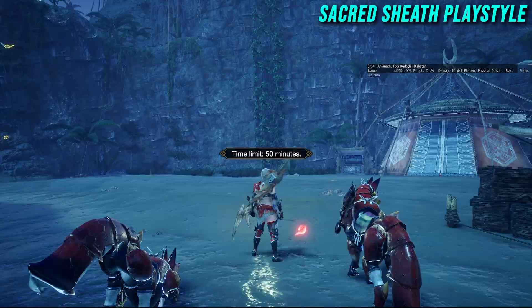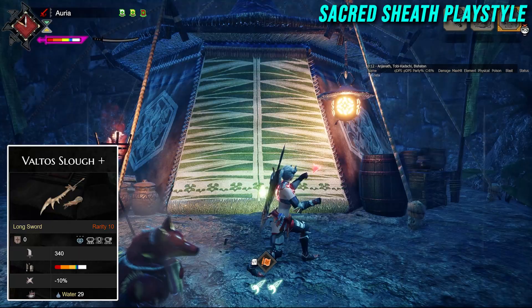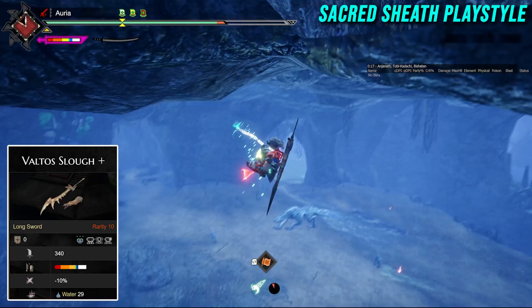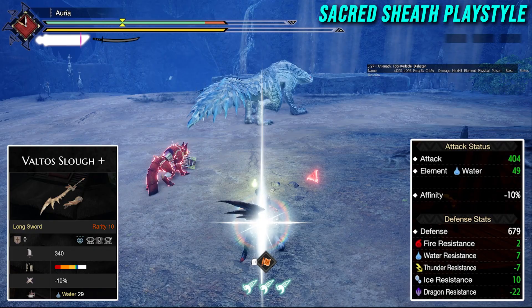We're also doing a similar semi-speedrun against Tobi Kadachi to compare to the Special Sheath playstyle. For this one, we're using the Vaultus Slow Plus — a water element Longsword with a heavy focus on raw damage. It has 340 raw, minus 10% affinity, white sharpness, and 29 water damage. But looking at our buffed attack status for this build, we have 404 raw attack, 49 water damage, and minus 10% affinity — which will be offset by Critical Draw.